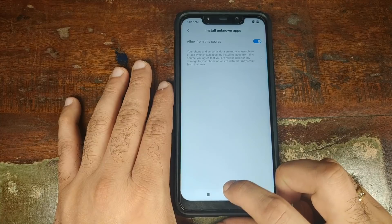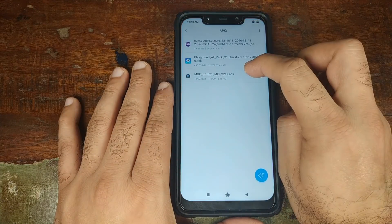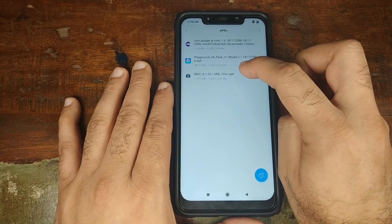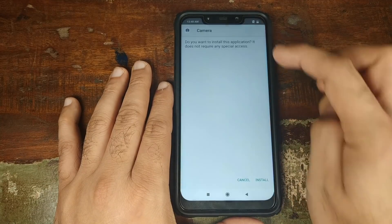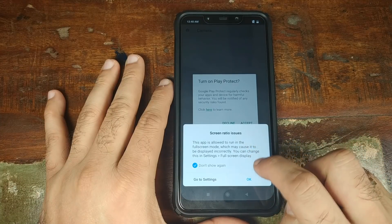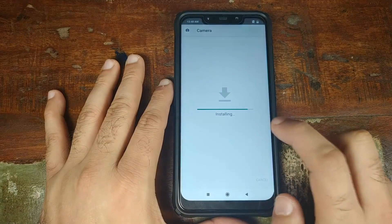Once this is done, go ahead and click on the Home button, then click on File Manager. The first app we need to install is the Google Pixel 3 Camera APK, or Google Camera 6.1. Select it and click on Install. If you get a Screen Ratio Issues pop-up, go ahead and click OK, then click Accept.